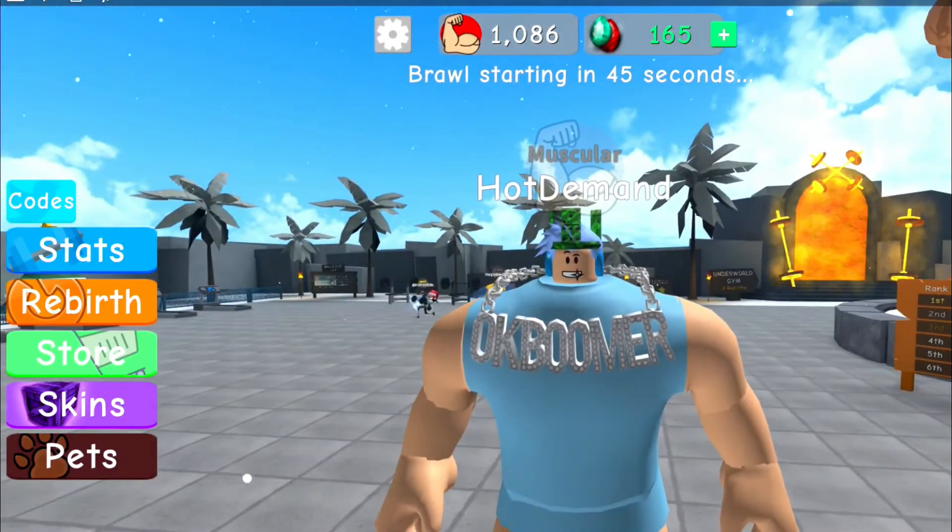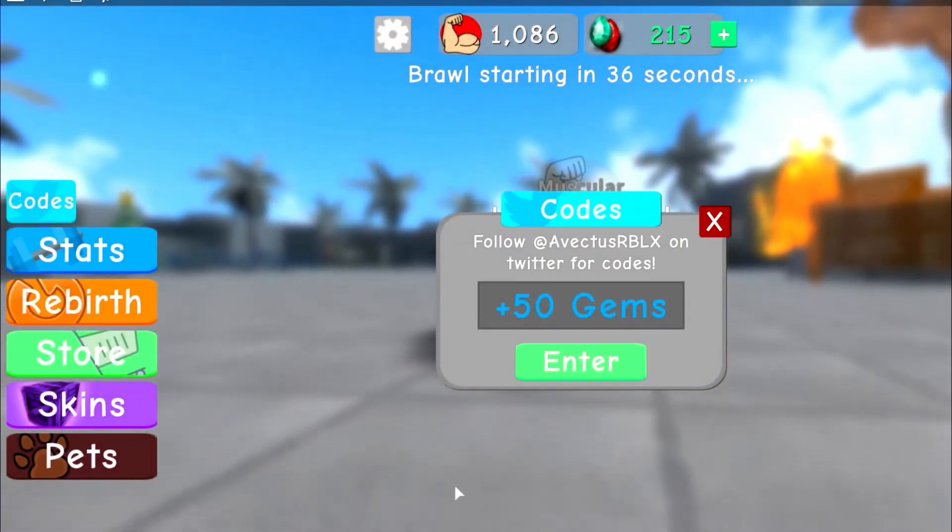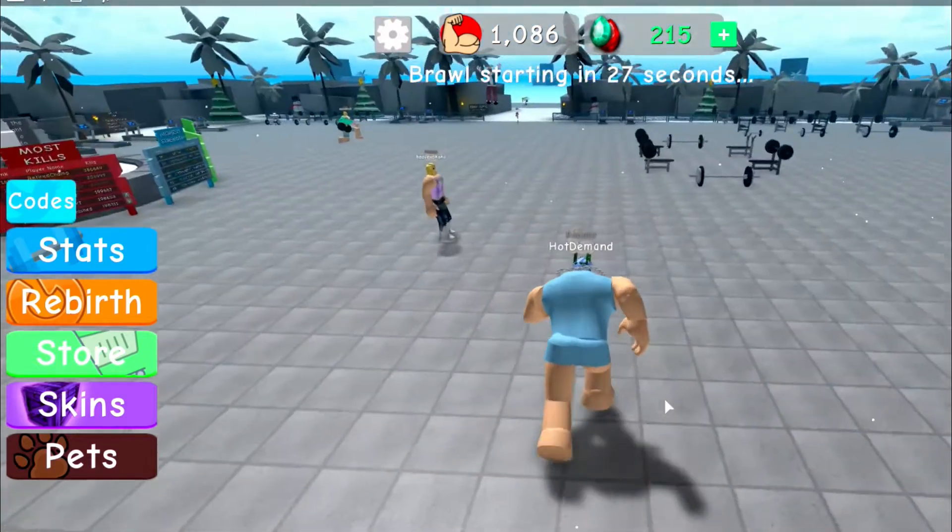The next code will be 'festive spender 50'. Go ahead and click enter — boom, you guys can see that we get 50 gems from that code.